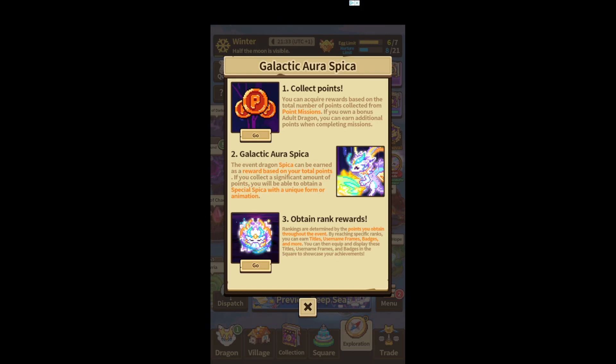So as you can see I have the little pop-up. You have to collect points and with so many points you get a reward. The event rank in Spika can be earned as a reward based on your total points. If you collect a significant amount of points you'll be able to obtain a special Spika with unique form or animation. They also included rank rewards — rankings are determined by the points you obtain throughout the event. By reaching specific ranks you can earn titles, usernames, badges and more.